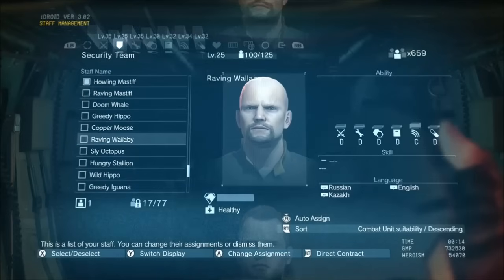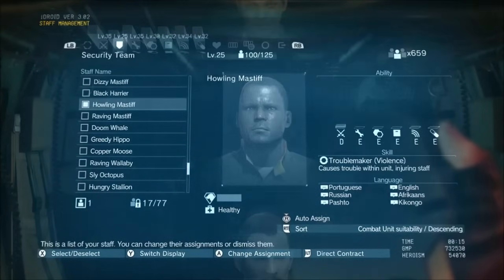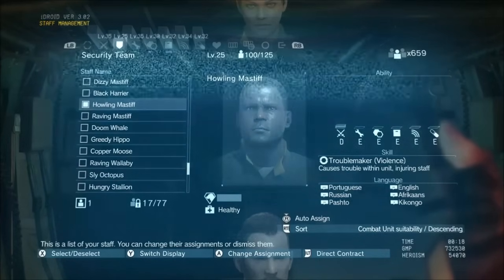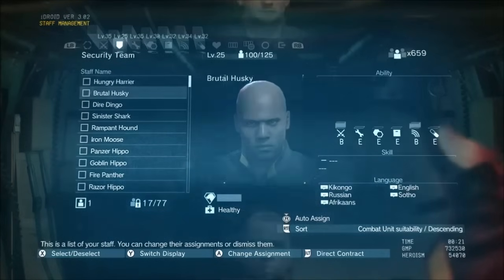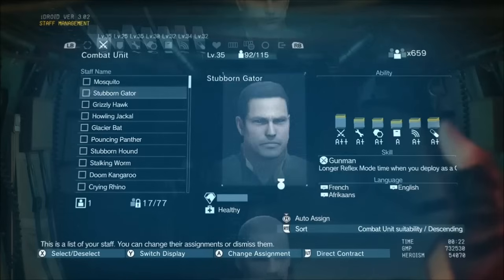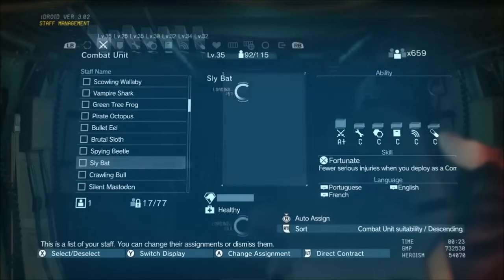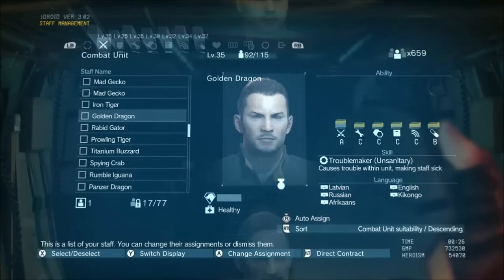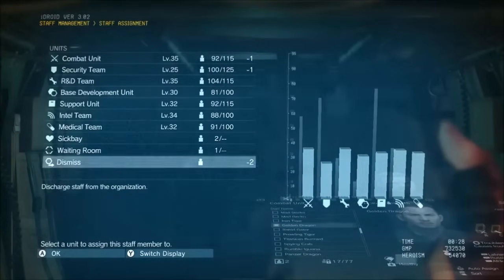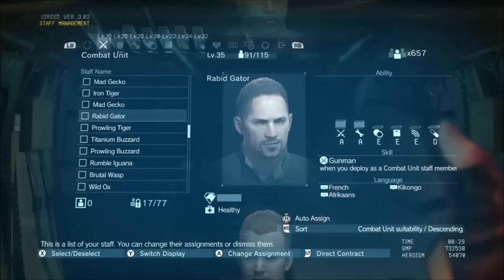Remove troublemakers. You need to go through your staff management at Mother Base and find troublemakers. It's actually a skill — there's violence, harassment, and unsanitary. When you have a troublemaker, he will actually cause injury to others and cause fights in the same unit. If you have two troublemakers, they kind of cancel each other out. But unless they have extremely high skills, just get rid of any troublemakers in your outfit. It's a pain to go through everyone, but you'll have less fights, less people in the brig, and less people sick as well. Just take them out — they're really not worth the headache.